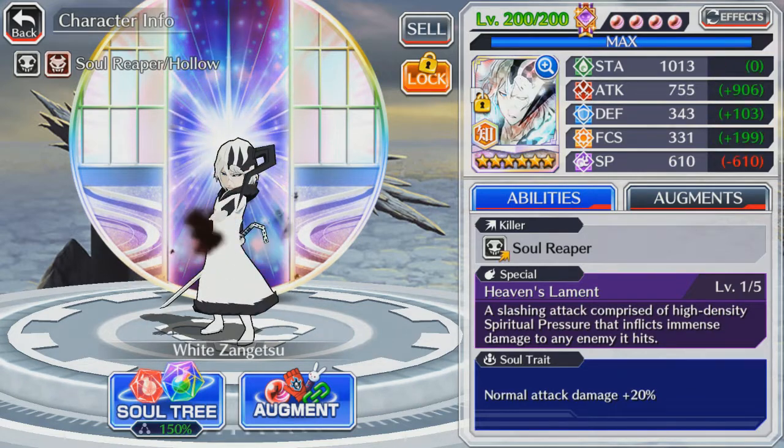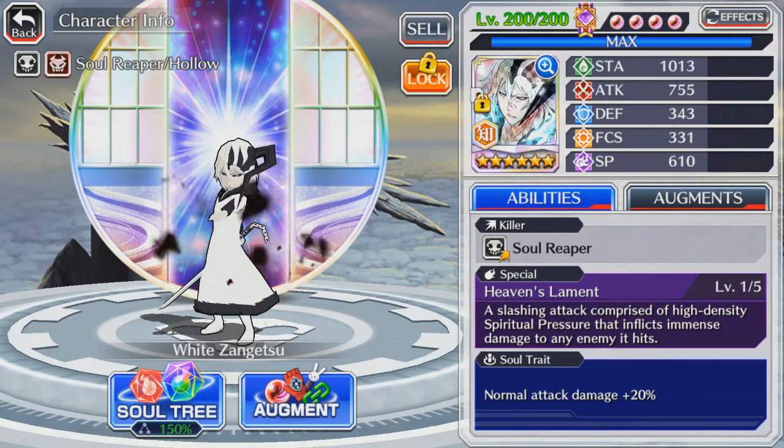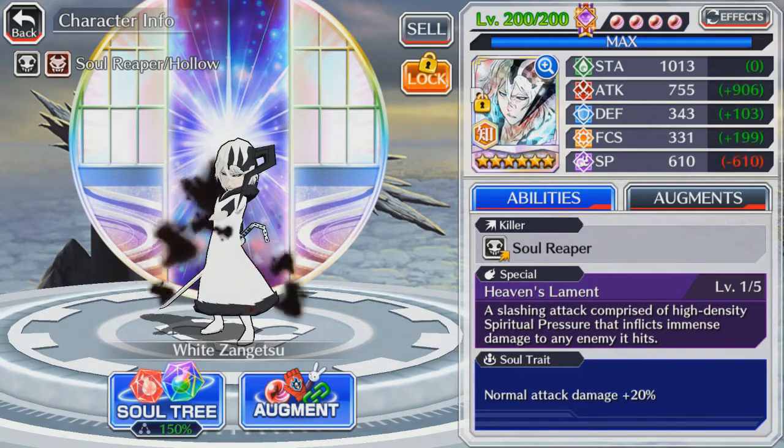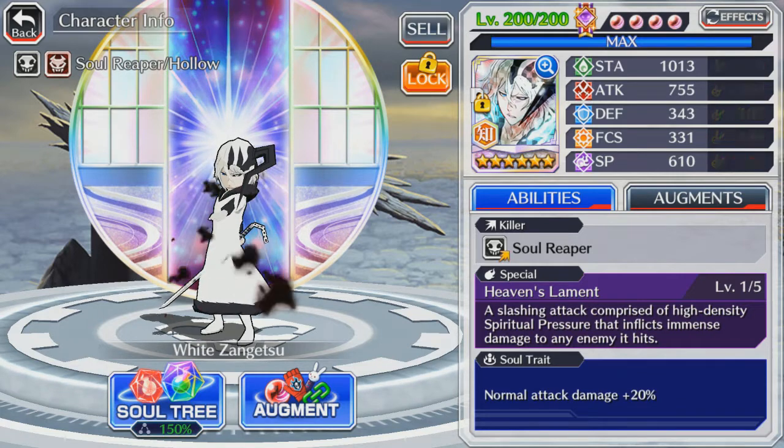We are going to start off with White Zangetsu. He is already at level 200, so he has the best of his stats. To identify how a character is a normal attack damage versus a strong attack damage character, you look at their stats. When looking at a character's stats, we see the stamina, attack, defense, focus, and spiritual pressure.